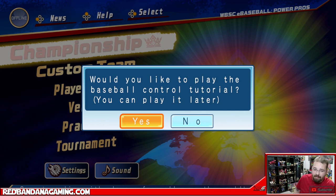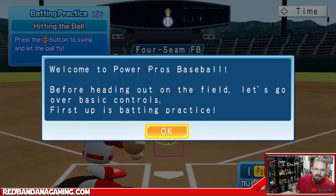This is a 99-cent baseball game from Konami. Most people were shocked to see this price — I was as well — but I still had a couple dollars in credit on my account and was like, sure, let's do it. 99 cents, take my money, let's play some baseball. You get to pick your region, pick your character, pick the name, design your character, and then it allows you to go right into practice mode.